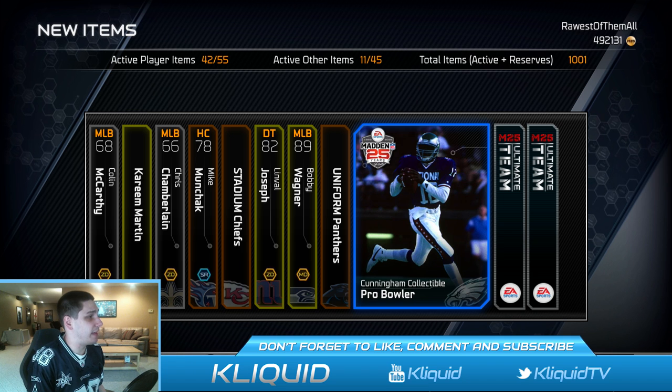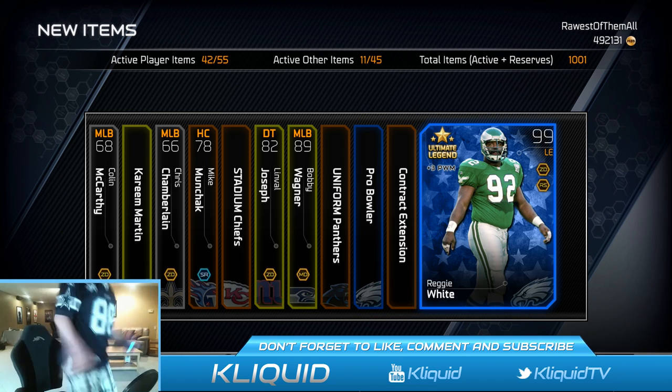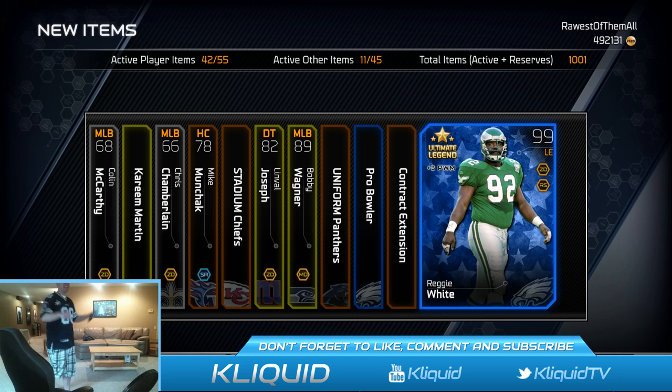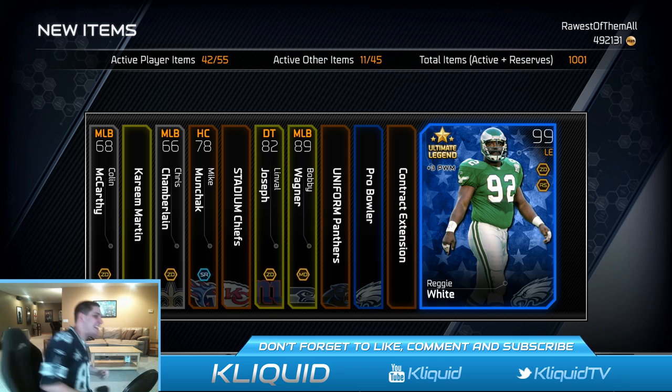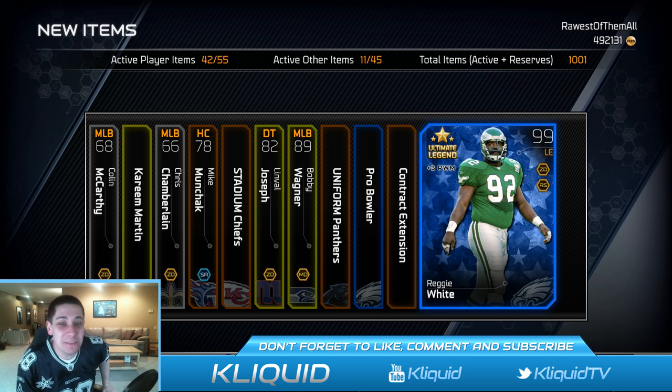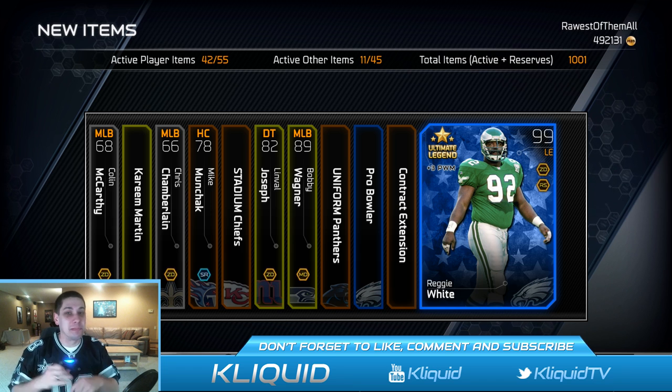Cunningham collectible - not too bad, that'll pay for a pro pack. Yes! Ultimate Legend Reggie White, baby! That's the best card I've ever opened in this game - that blows Ed Reed right out of the water! Holy crap, yes!